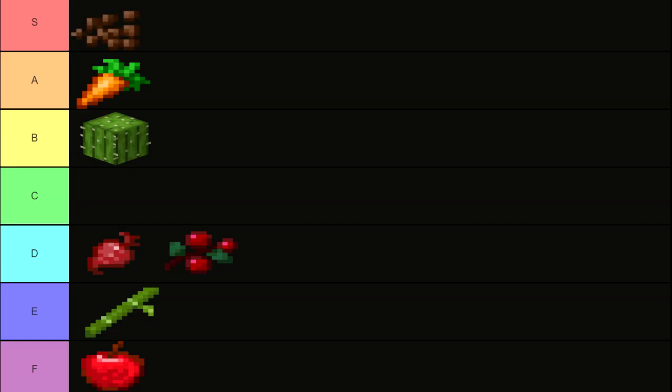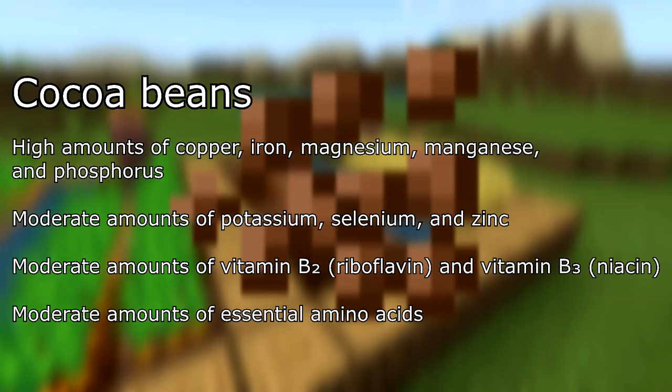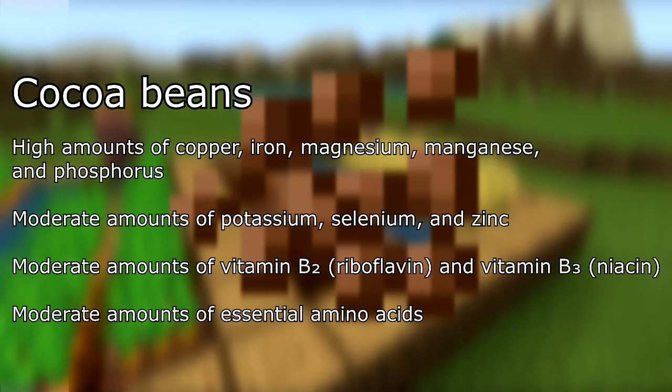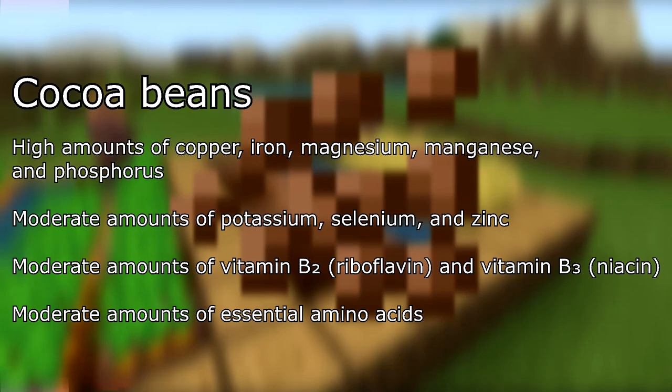In S tier, cocoa beans. They have high amounts of copper, iron, magnesium, manganese, and phosphorus. Moderate amounts of potassium, selenium, and zinc. Moderate amounts of vitamin B2 (riboflavin) and vitamin B3 (niacin). Lastly, they have moderate amounts of essential amino acids.